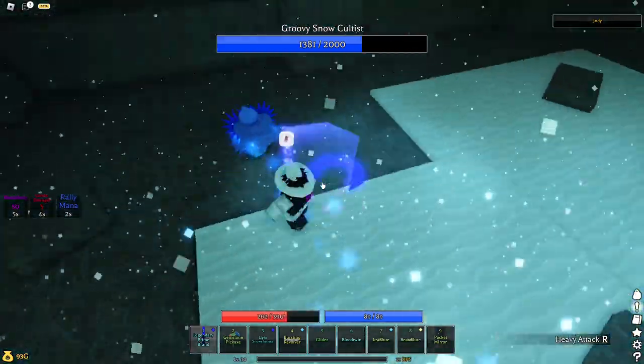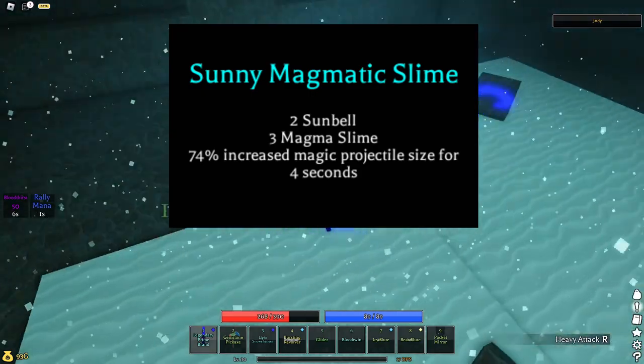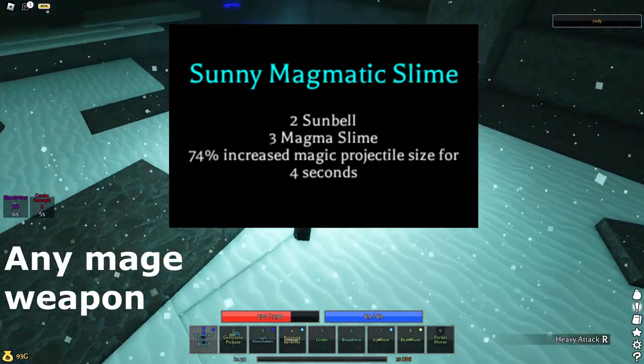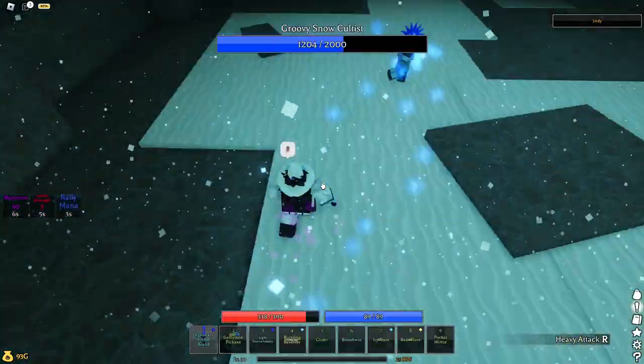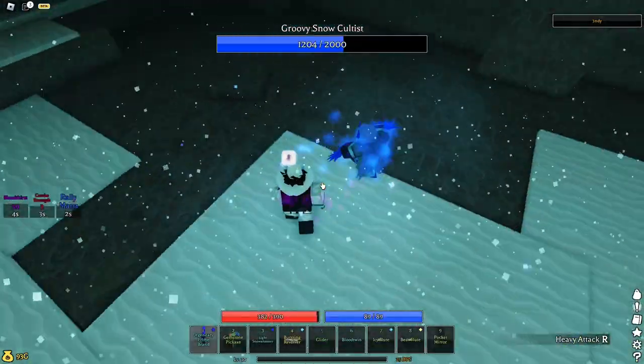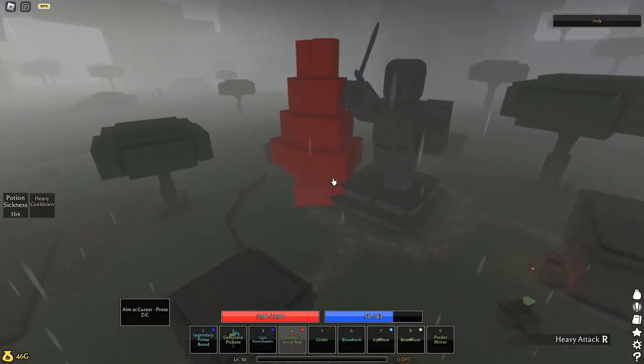But just because something is bad doesn't mean it can't be fun. If you combine this Sun Bell recipe with any mage weapon with the Explosive Gem, Cosmic Modifier, and Mana Harmonizer, you get the biggest projectiles the Pilgrim world will ever see. Look at this — the Isocorite is even bigger than the Priory Statue now.